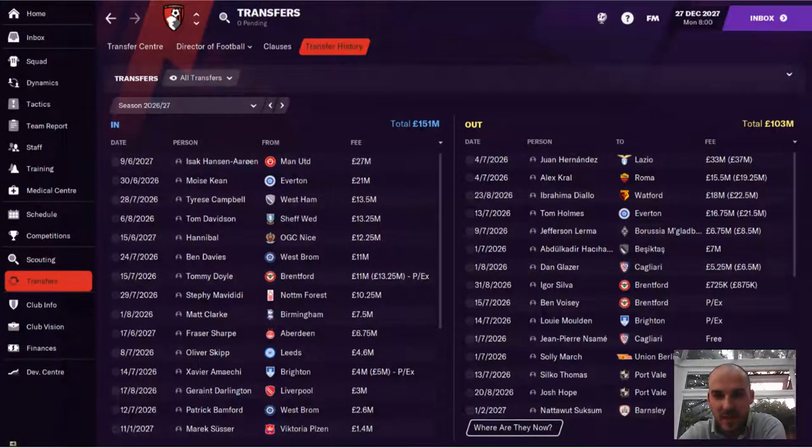There were lots of ins and lots of outs. Juan Hernandez, Alex Crowell, Diallo, Tom Holmes, and Jefferson Lerma all wanted to leave as soon as I joined, so I got rid of them and just rejuvenated the squad.